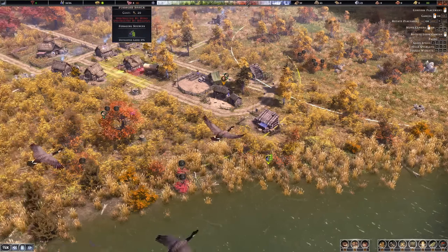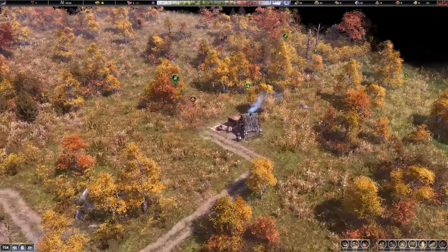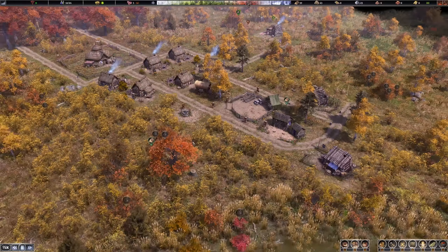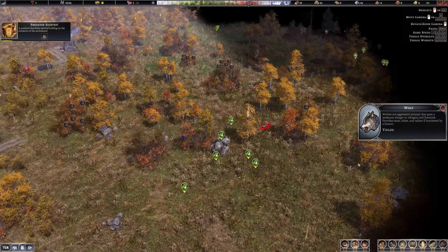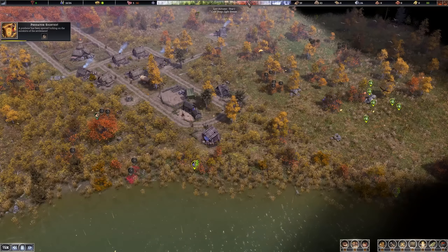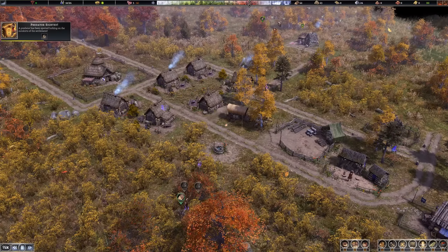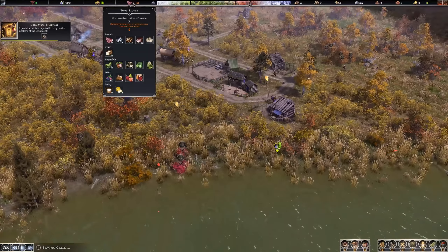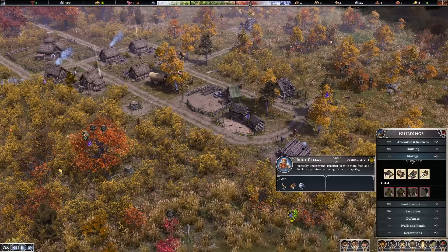Every building has a relocation button so we can always relocate them to another area — I love that. It might not be super realistic but it's convenient for reorganizing our village. Another predator is out there in the wilds. Autumn is coming to an end, we're in late autumn now, winter is upon us. I have 63 fire logs so we should be totally safe, but my food is still not looking very good.